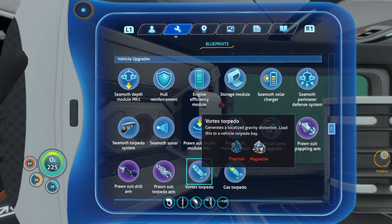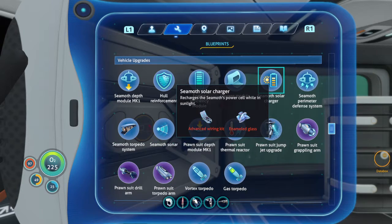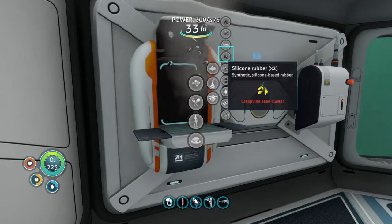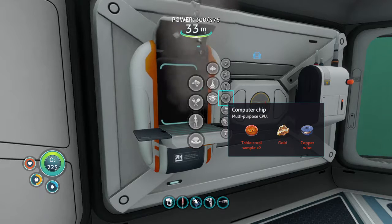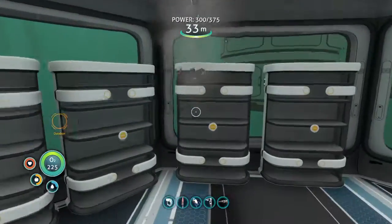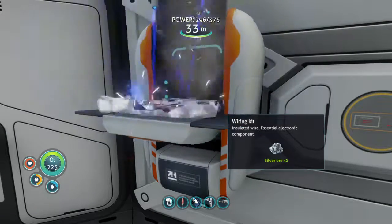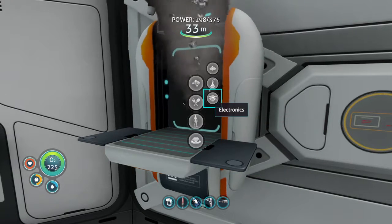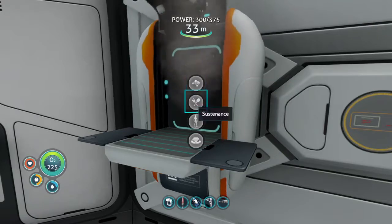We could make like a vortex torpedo, you know. Oh dude, this would be very useful. I see my solar charger. So we're going to need two silver ore, two gold - actually three gold because we need the pure chip. Copper wire. So we need two copper, three gold, two copper.